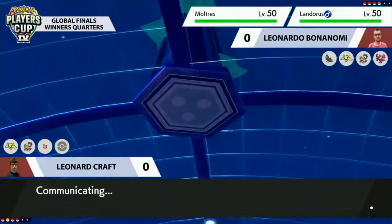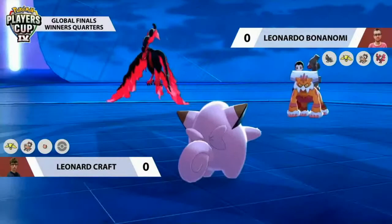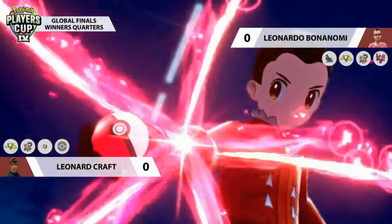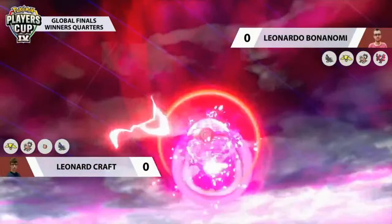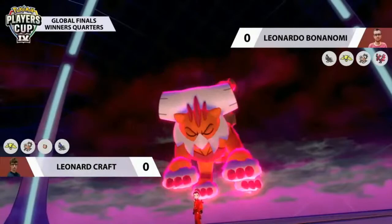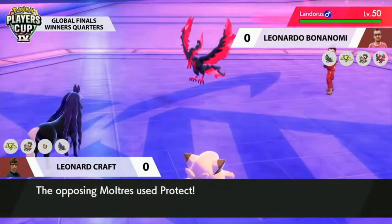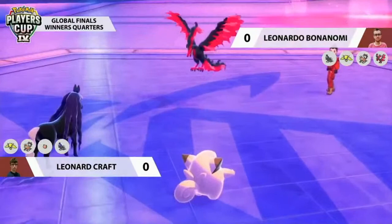Leonardo's goal is to get Landorus's attack boosted up so that in a Landorus vs. Landorus scenario, his will knock out Leonard's in fewer hits. A Spectrier switching to the Regieleki slot — so Leonardo is going to Dynamax his Landorus this turn. Regieleki is in a tough spot: does it get damage off onto Galarian Moltres but risk knocking itself out from a Max Quake, or does Leonard make a pivot and bring in Spectrier for free?